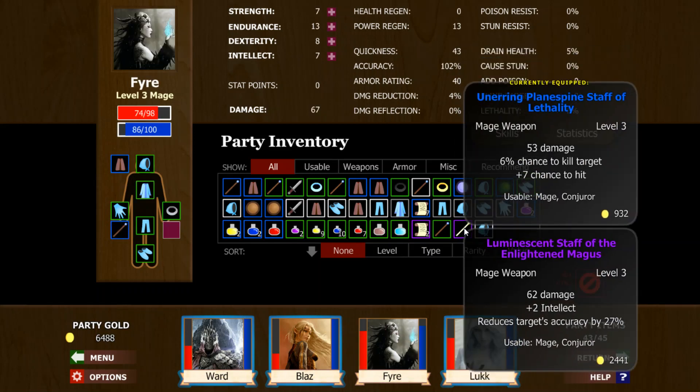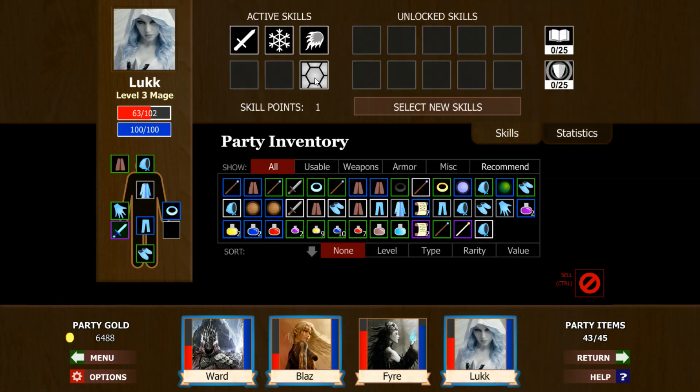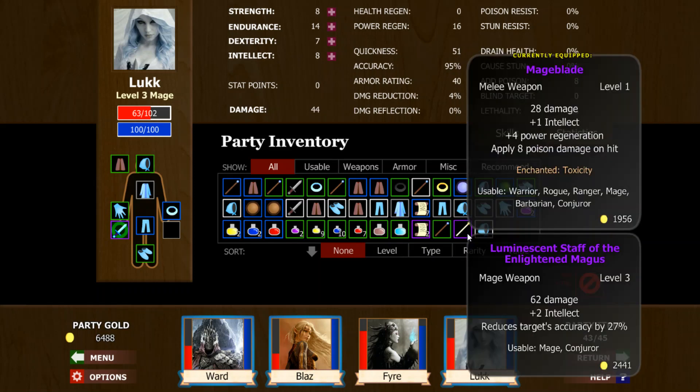Blinding would definitely be a good deal. More damage, but we lose that chance to hit and the power regen there. But in the future I may like to do this — it would definitely work when we can keep something and stun one thing, stun another thing, and pass the blinding around. Or if we get another item that really blinds something — another 30% blinding. If we can get 50% blinding, then that would be something. But we're definitely keeping that.